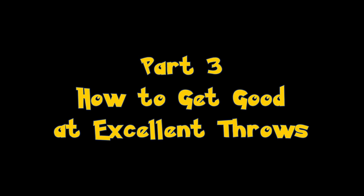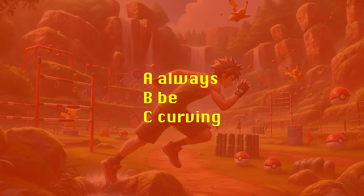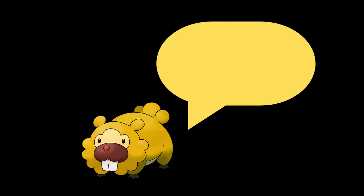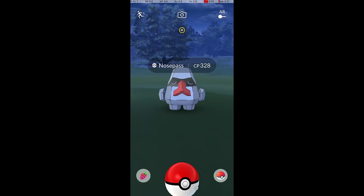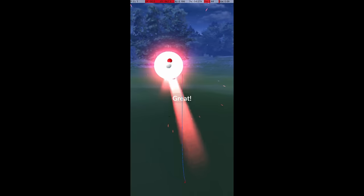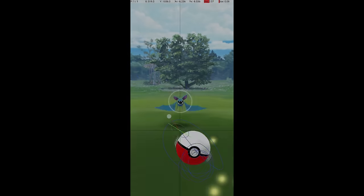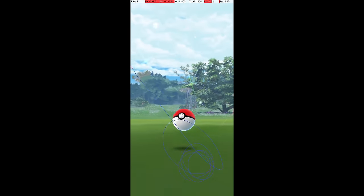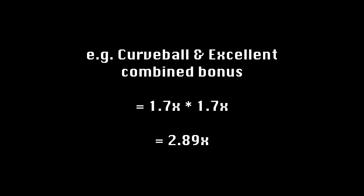First, if you're still throwing straight balls — stop it, get some help. It may feel unnatural at first, but just throw a curveball every time. In a short time it will feel normal. In this game, curveballs give you vastly more control over the throw than straight throws, so curving is necessary for maximum precision. Plus, curveballs give a 1.7x catch rate multiplier along with 20 XP, on top of any multiplier from a nice, great, or excellent throw.